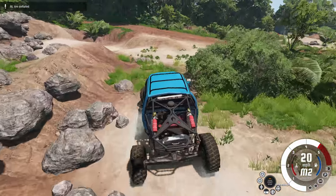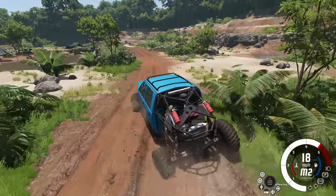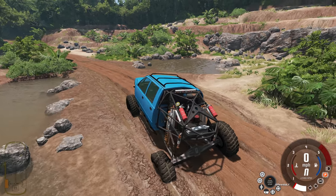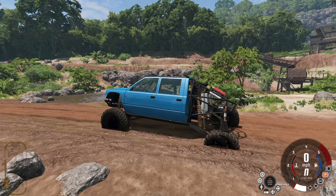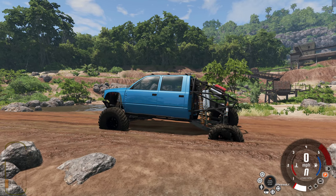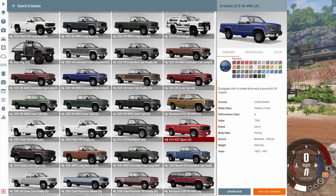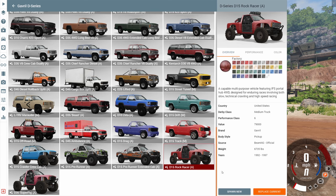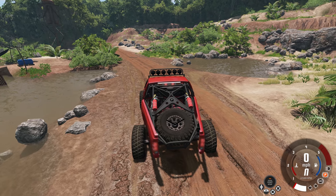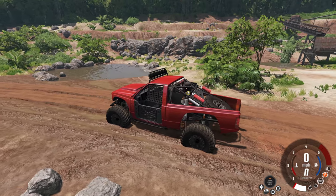One of my tires died, but thankfully the suspension doesn't really care — it's still a great setup, just pulling really hard to the left. The next version we're looking at is the D15 Rock Racer. The suspension is pretty similar to the crawler but a little less extreme. The overall look is completely different — this is just a regular pickup truck, whereas the other was an off-roading crew cab.